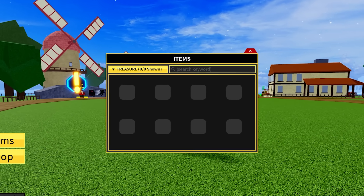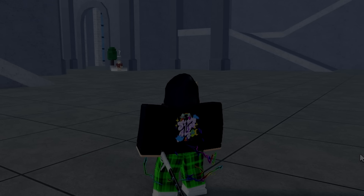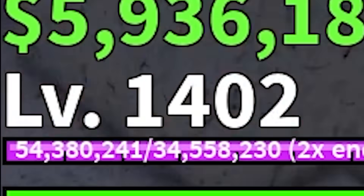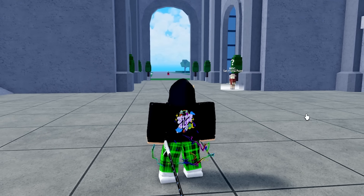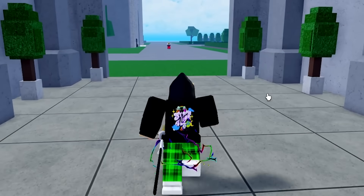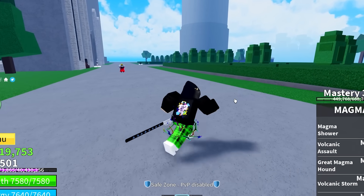23 hours ago, we started with zero fruits. We're now in the final hour with just four fruits left to find. We need shadow, control, spirit, and dragon. So after leveling up a few more levels, we're now in the third sea. It is our final chance — we do not have long. So we're going to wait here for the pirate raid to spawn, and I'm just hoping we can get a good fruit from this. I don't think I've ever gotten a good fruit from one of these.